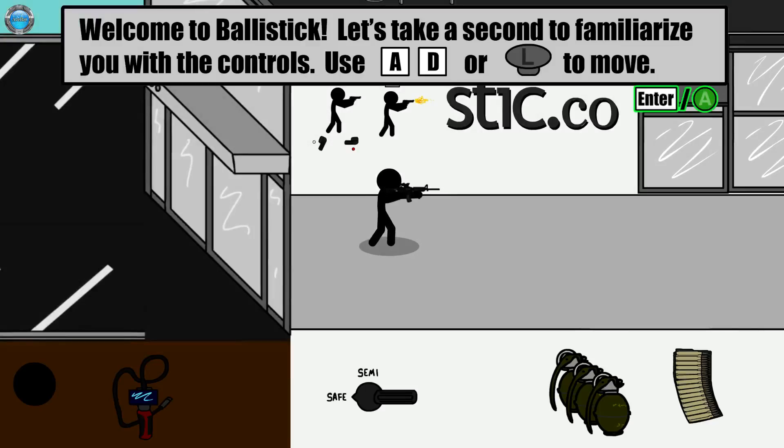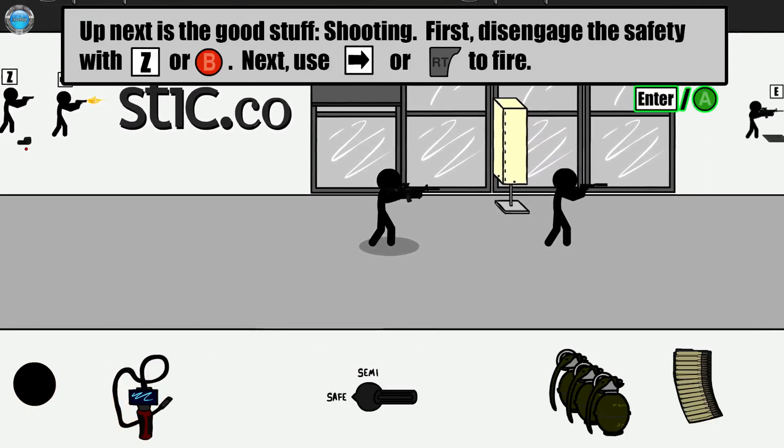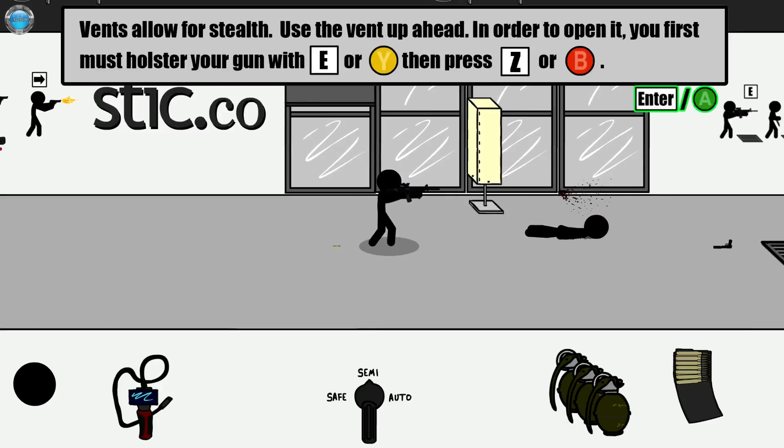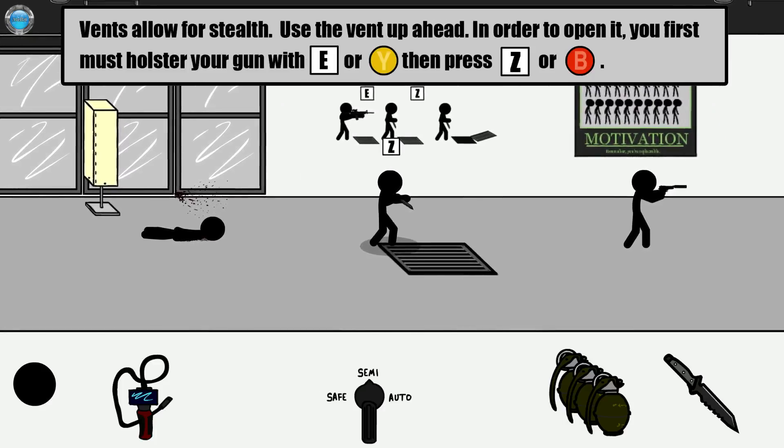Welcome to Ballistick. Let's take a second to familiarize with the controls. First, disengage the safety. What the hell man, Z? That's the wrong Z! Vents are allowed for stealth. Use the vent up ahead. In order to open it, you first must holster your gun with E and then press Z. Holster the gun and then Z. This is terrible.